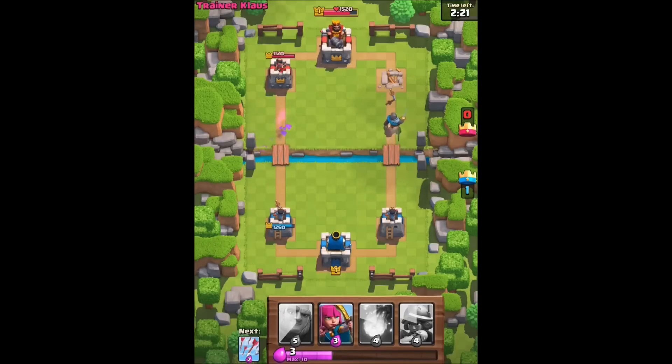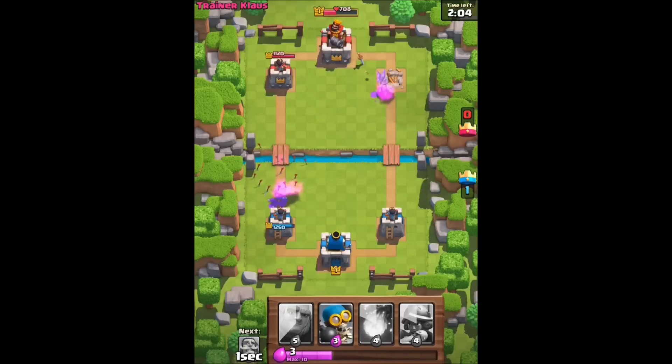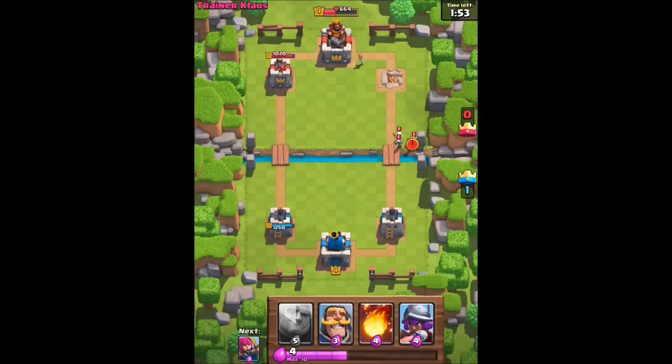He took out my bomber. Have some support there. Once you take one of the castles down you can actually deploy kind of in their territory. We got the knight beating. Have some arrows and a bomber over here. I have a giant now but I need to wait for five elixir. Actually, have this fireball.